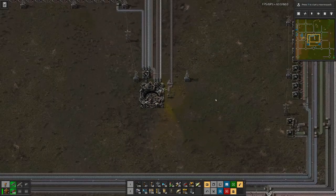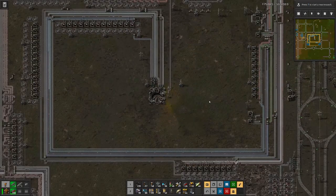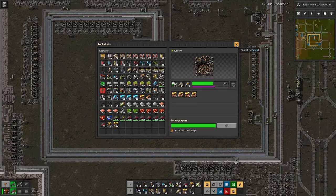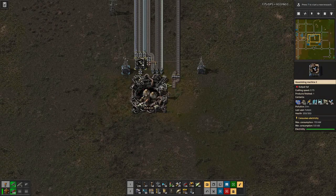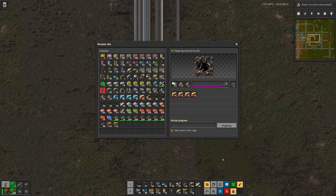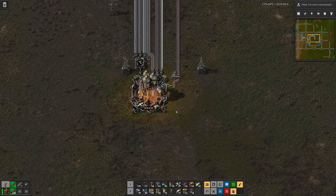And hopefully we will see science packs coming out of it. The rocket nears completion. And we also should see a satellite being inserted once the rocket is fully erected. And yes, there the rocket goes off. We'll start — we should see the end screen. And I have to warn you, I did die a few times, mainly due to trains.